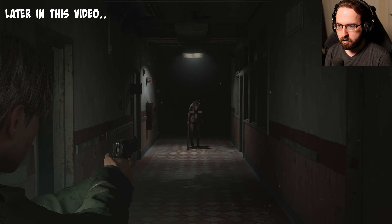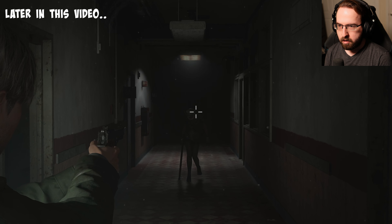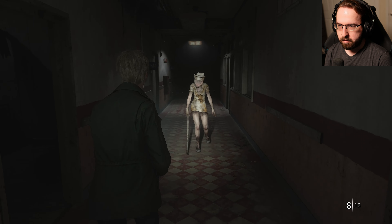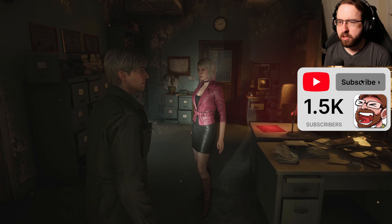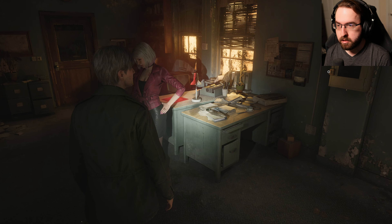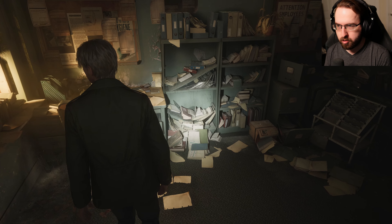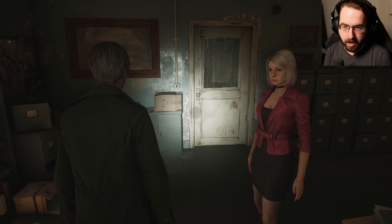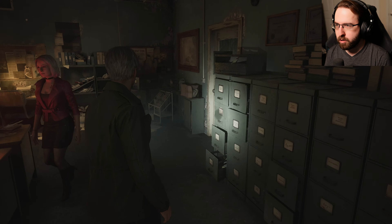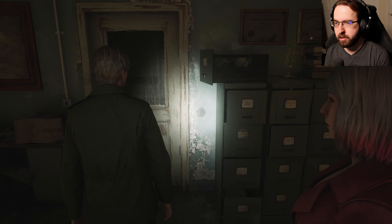Hey, how you doing? We're back at it again with more Silent Hill 2 Remake. We are in the hospital with Maria, and we have to find the code for this lock that has keys, as well as chasing after the little girl who decided to run into an abandoned hospital. This video will be around 30 minutes to an hour long, so sit back, relax, enjoy, and don't get scared.